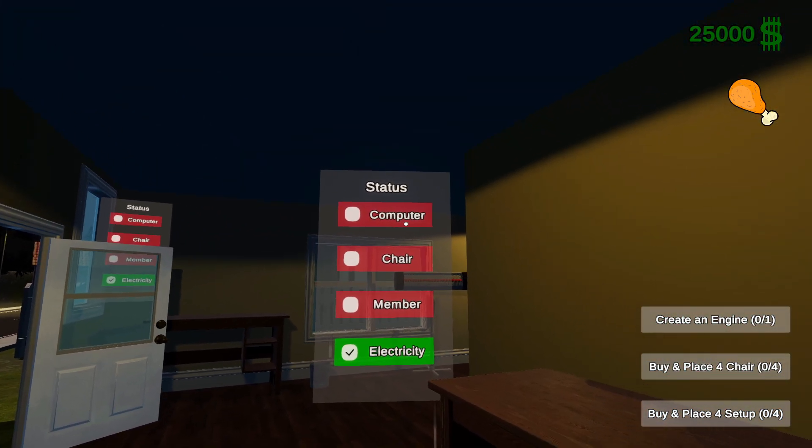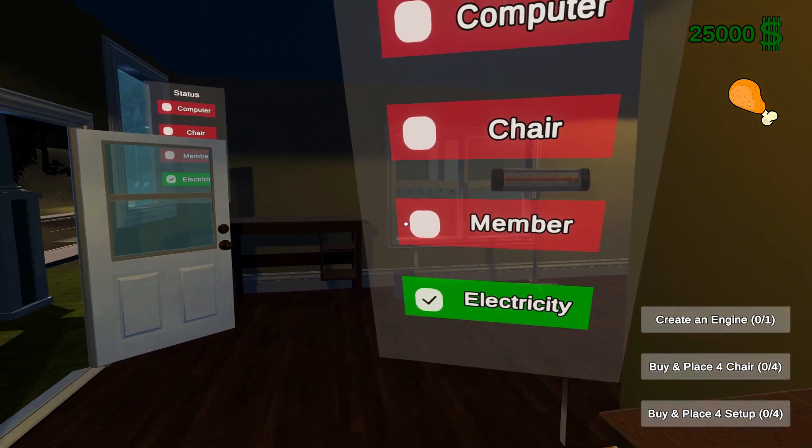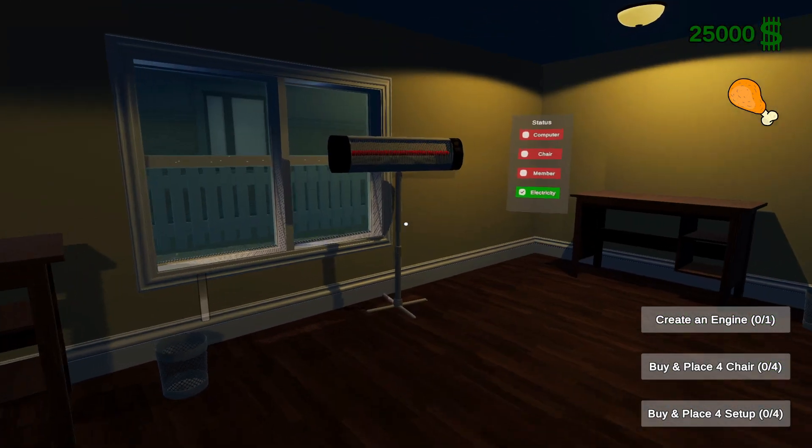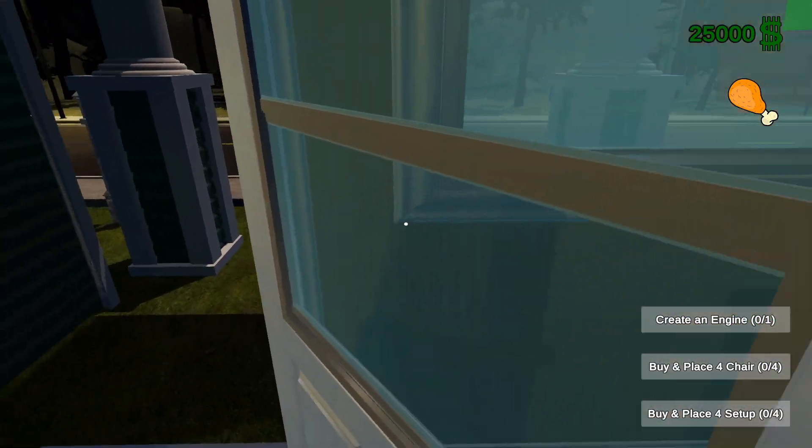That's not working. So we're gonna get ourselves a computer. We're gonna get ourselves a chair. Didn't we already have like four members in here already? That's a little bit confusing though.